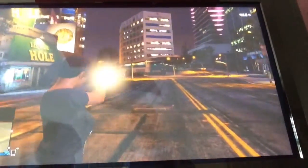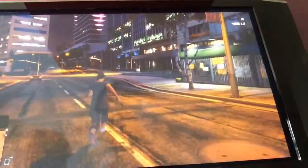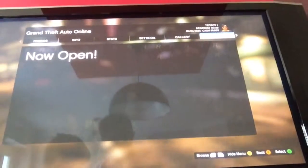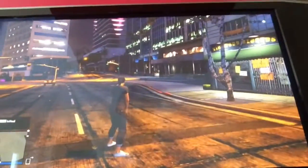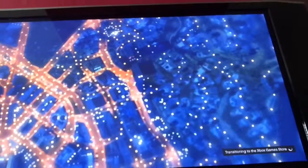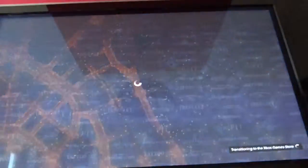Here we go — as you can see I've got the cops on me now, one star. So we need you to go to the menu, Xbox Game Store, click it, click it again, and then you'll go out. Then what you're going to do is just go straight back out again.